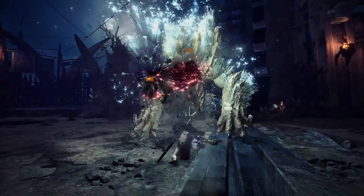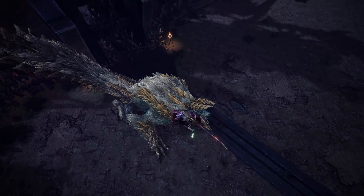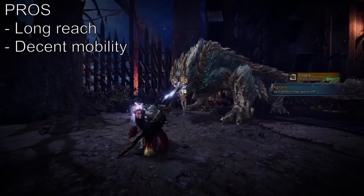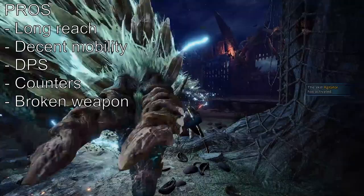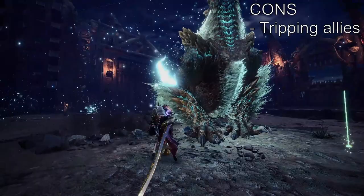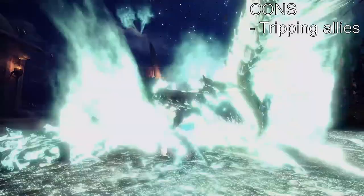Next up we have the Long Sword, another one of the beginner friendly weapons. It's got a long reach, decent movement speed, it has the potential to reach high amounts of DPS, it's capable of pulling off counters, and its biggest selling point? You get to feel like an anime swordsman. Frankly speaking, the only real downside is that you'll be tripping other players up with your long reach, so they might get mad at you.